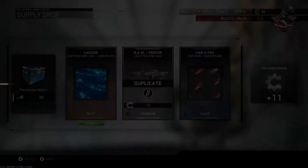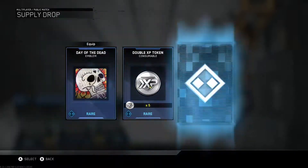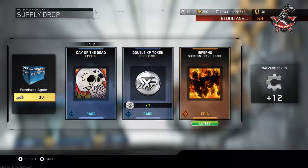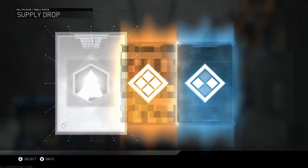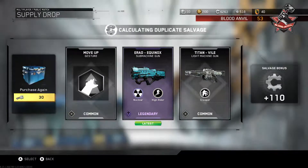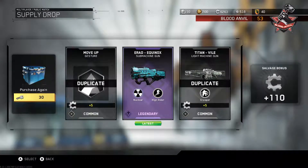Man, how many of these supply drops are there? Double XP tokens — okay wait, I got more, so I got 10 of them now. Awesome, that's pretty good. Oh here we go, this is the gun I kept wondering about — it's the E-Red Equinox. Okay, I understand now.